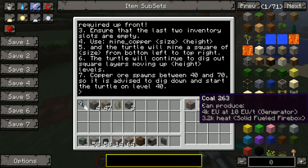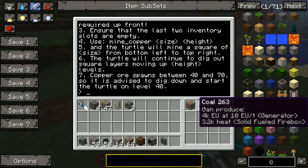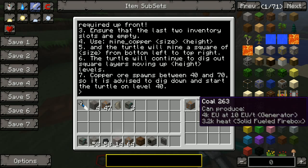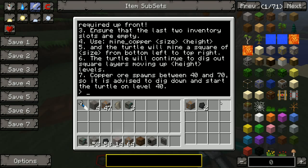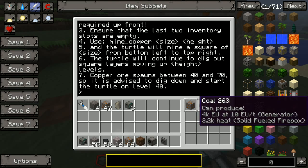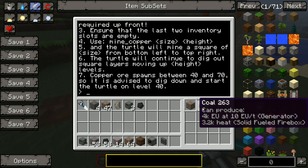One piece of coal counts as 80 fuel. You can look up on the wiki how much fuel each fuel product gives. So really we just need one piece of fuel there.